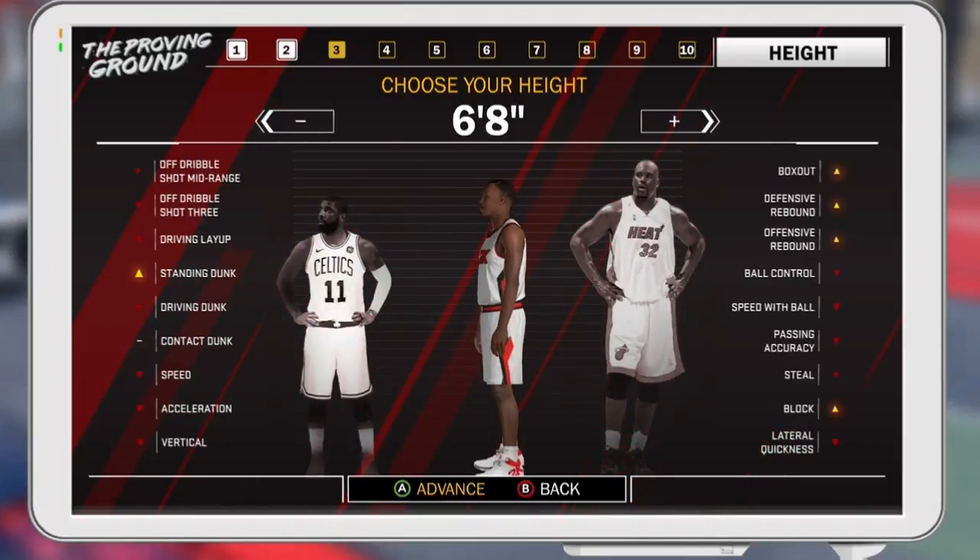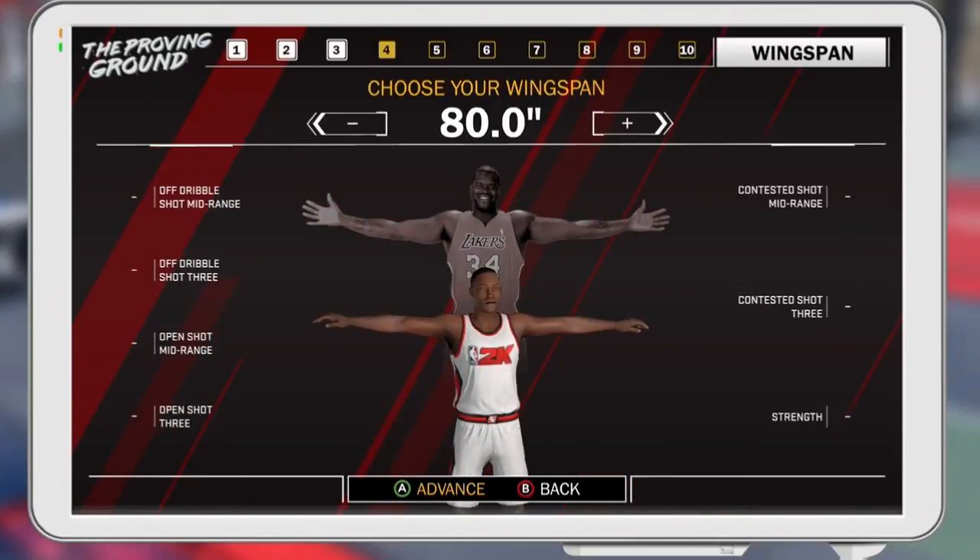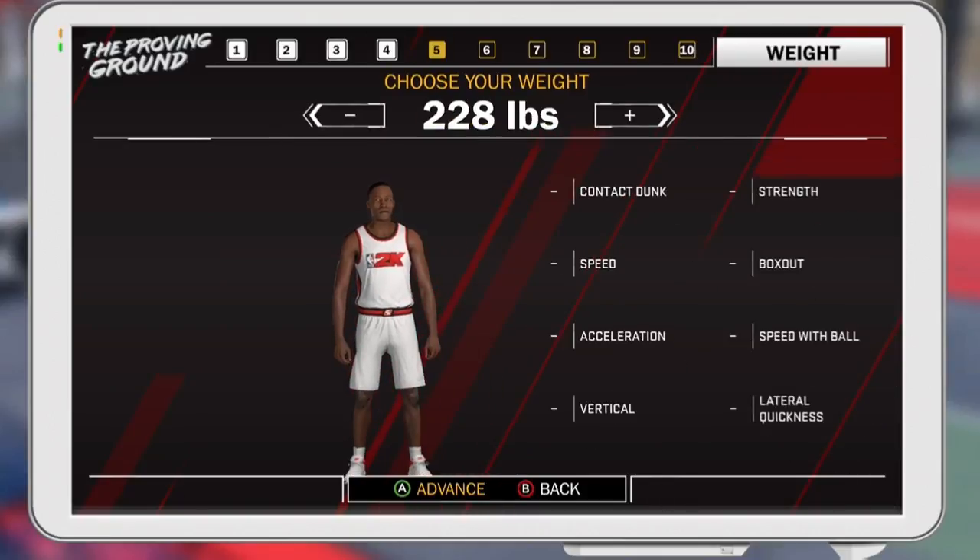The perfect height that you want for your small forward is 6'8". I'm going to go ahead and max out the wingspan. Y'all already know about that.